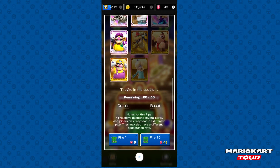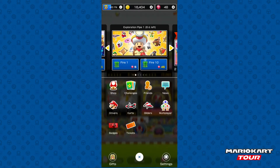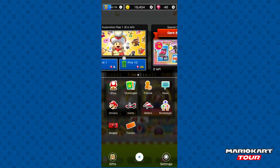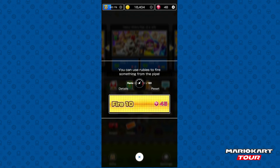If I don't get the stuff out of this pipe today that I really need, then I might do another pipe pull. But I'm pretty sure I'll get something with this 110 pull that I bought. I bought the dark buggy pack — I wanted to buy it because I really do want some of these characters out of this pipe since it's a pretty decent pipe. I might keep some rubies for Nabbit for next tour, since Nabbit has been rumored to be in next tour as he's the mega boss in the final part of this tour. So without further ado, let's get on with this pipe.